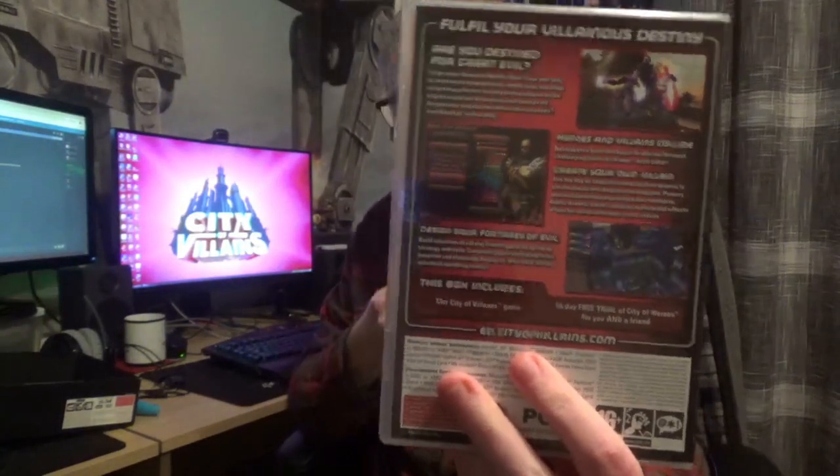Moving on, this is quite a thin case actually — I have the thicker case as well. Here's a thin version of the game. It's on a DVD ROM, and I get to play City of Heroes for 14 days if I wanted. It's quite a cool looking CD in there with the spider — the Ragnos spider. The back of the box shows off the colour picker and palette, and then it shows you being able to make your base.